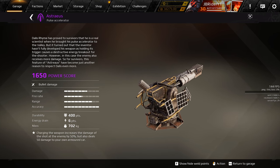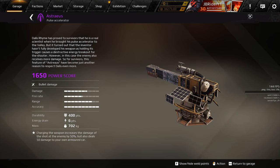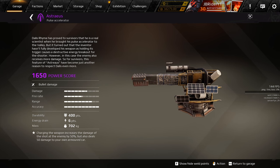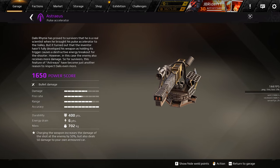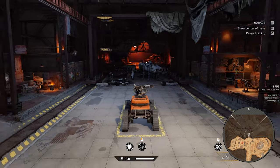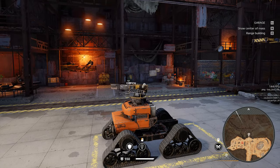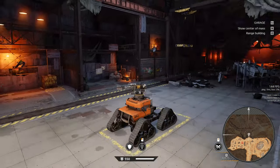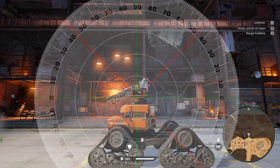The perk says charging the weapon increases its damage by 50%, but it also deals 50 damage to your own armored car. I tested this out — it doesn't deal damage to the armored car itself, it deals damage to the part the weapon is attached to. The turret rotation speed is kind of slow, so it will be hard tracking targets at medium range. Gun elevation is around 35 degrees, and gun depression is negative 15 degrees, which is also pretty decent.